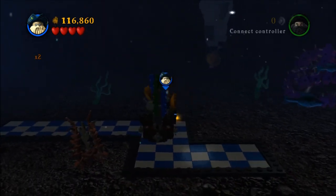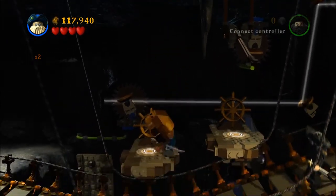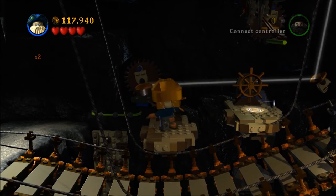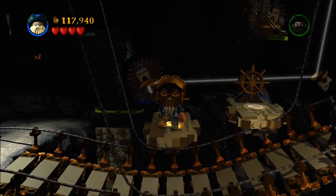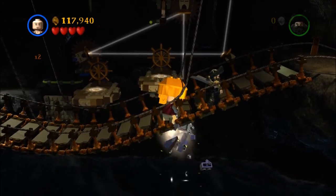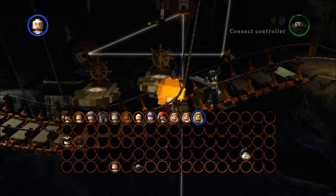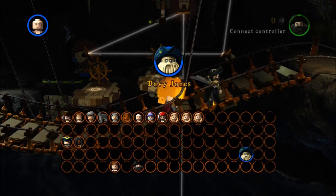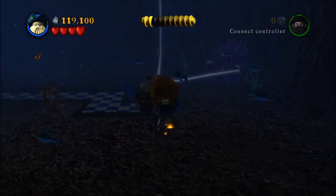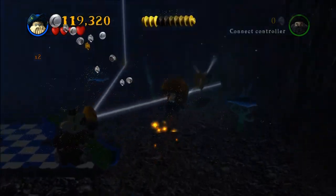While you're on the bottom you have to move this thing over to the end of the blue and white checker path — it was difficult to get them in the right position to push it, but you'll get it eventually. Then come back up and move the lights so they're pointing straight down into the water, and use Marty to break the shiny boulder things. Switch back to Davy Jones, hop in the water, and move the other light so it's shining on the purple tentacles — that'll scare them away and reveal your ship in the bottle.